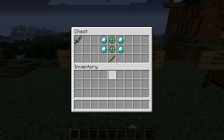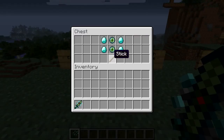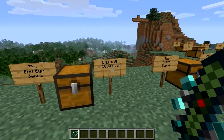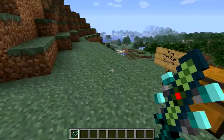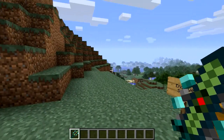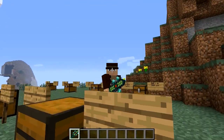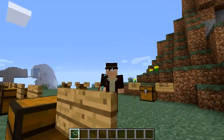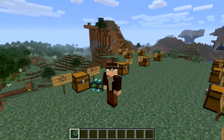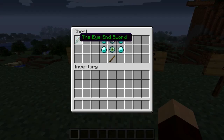The ender eye sword requires two ender eyes, four diamonds and a stick. It does eight hearts of damage and 5,000 uses, so it's almost on par with the Draconic Blade — just one heart less. This one's got some sticky-out bits at the sides, it's quite interesting. It's also got a coloured name.